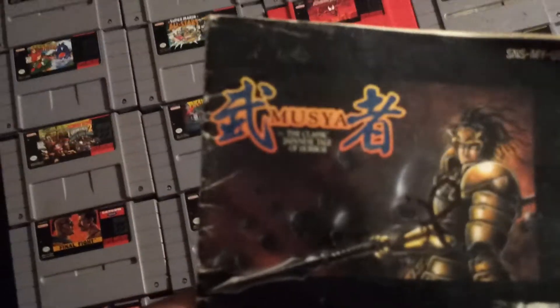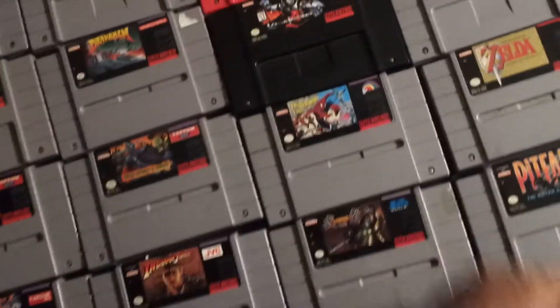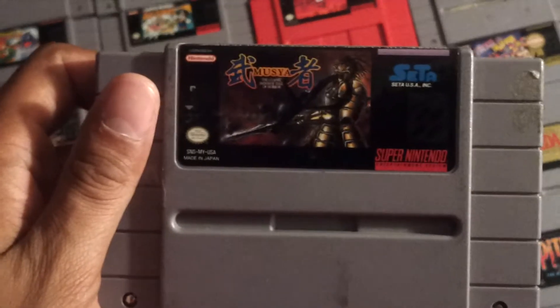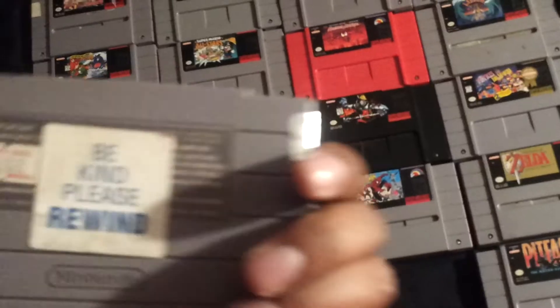Now I'm going to show you all the games. Here's a manual for Musia, the classic Japanese tale of horror. Seems like a pretty cool game — if anyone knows about this, let me know. Got Maui Mallet and Cold Shadow — maybe that's a pretty cool game too. If anyone knows about that, let me know. And Phantom 2040 manual here, right here. Another game I have no clue about, but it has all kinds of rental stickers in it.